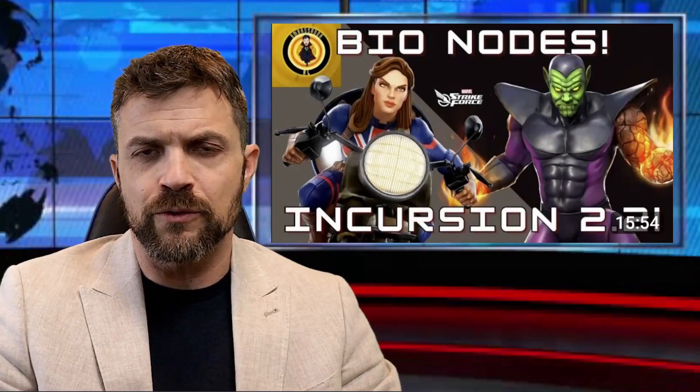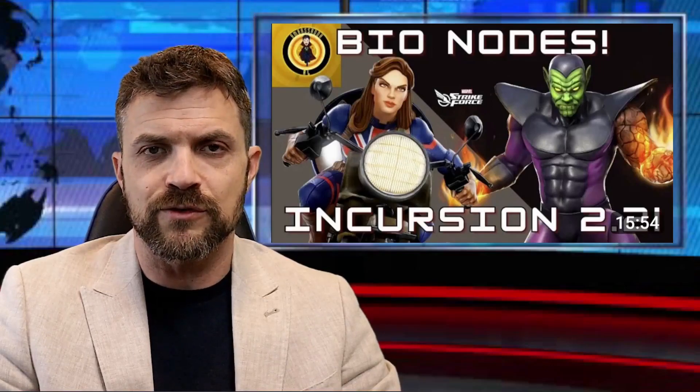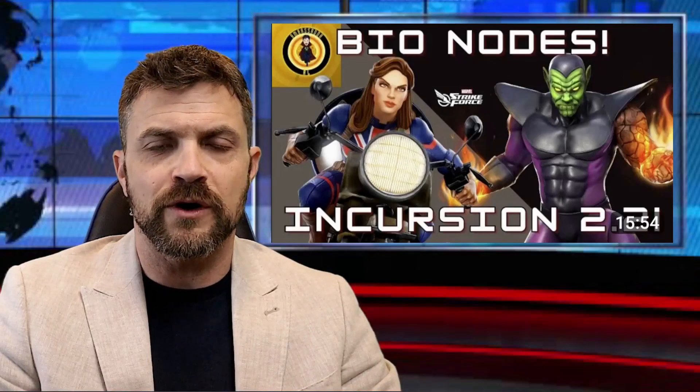If you're having trouble in Incursion 2.2 bio section, don't worry — the Ambassador's struggling to get through it too. He's using Super Scroll in conjunction with Peggy when she stays alive to get through those nodes, and you can watch his video on how he does it.